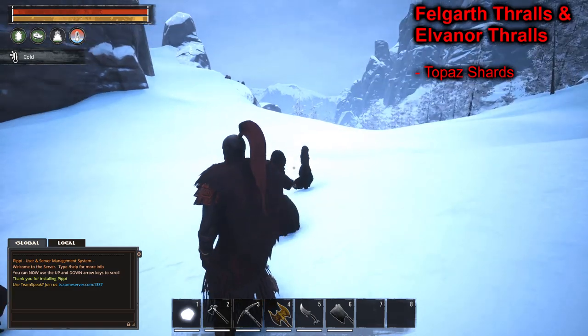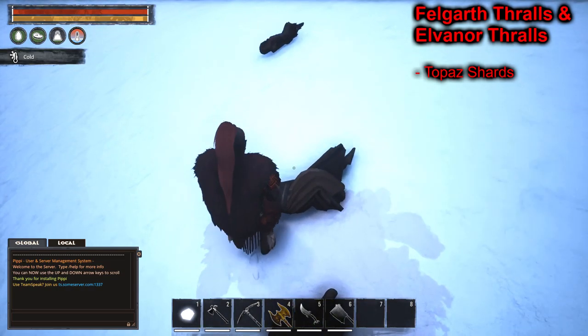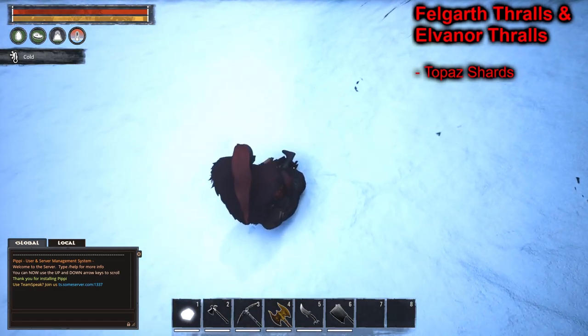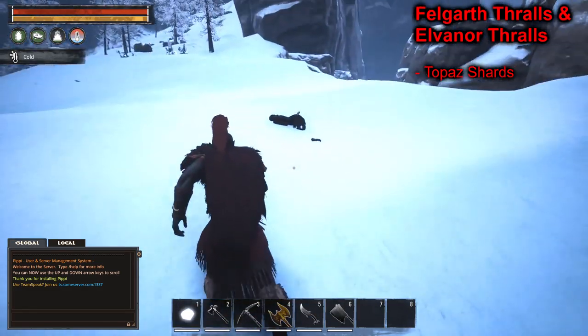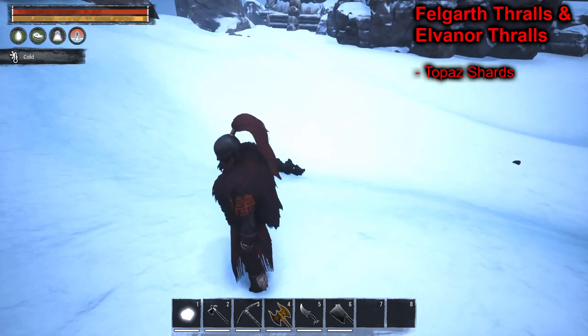The next camp is the Felgarth camp - we're at the Felgarth legendary. Felgarth drops topaz: four shards there, another four shards, and three more - that's 11 shards, which is pretty good because four shards make a whole gem. You almost have three whole topazes right there, the equivalent of 66 uncut. The Elvenor faction also shares the same gem as Felgarth, so you will get topaz from either Felgarth or Elvenor.